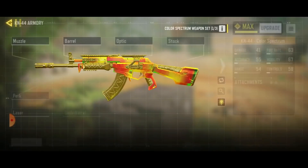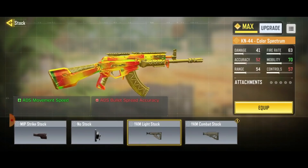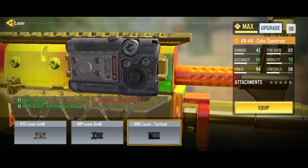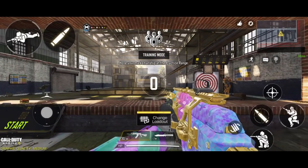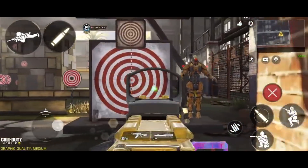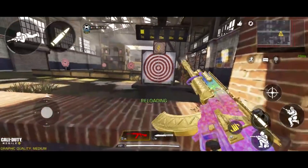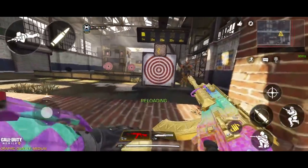With gunsmith, you can build a setup that allows you to run fast, slide fast, and strafe fast, but that means your recoil will be extremely high. Let's take a look at this KN-44 loadout. This KN-44 loadout has maximum movement speed and strafing speed. Look — I am able to run extremely fast and strafe extremely fast. But look at my recoil, look at my bullets — they are all over the place. It's very hard to control this recoil.